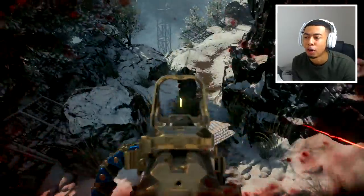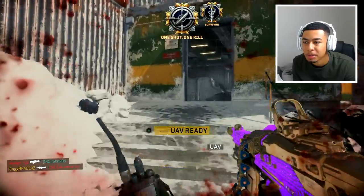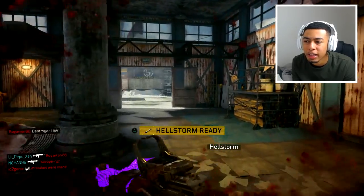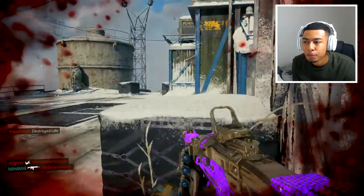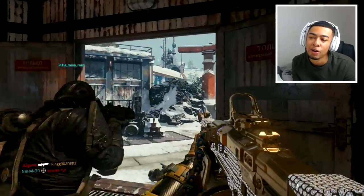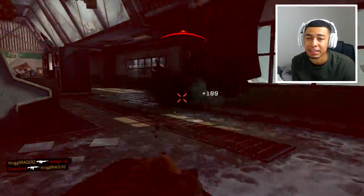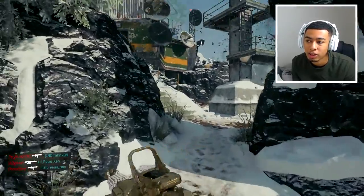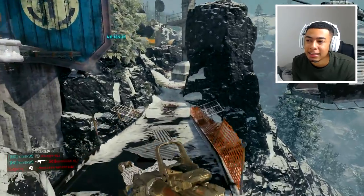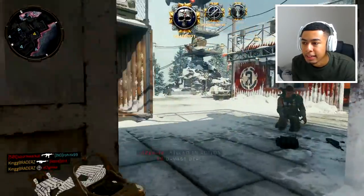Bloodthirsties — I don't even think you need tips for bloodthirsties. Just go on streaks, you can play slow. You need five bloodthirsties total to complete the challenge. Realistically you want to be doing a lot of these challenges at the same time. So when I'm doing the no-attachment kills — 50 kills with no attachments — I'll get bloodthirsties at the same time, revenge medals at the same time, and double kills too. That's pretty easy in hardcore since it's basically one shot. Long shots for ARs are probably the most awkward challenge, and even that's not that awkward.